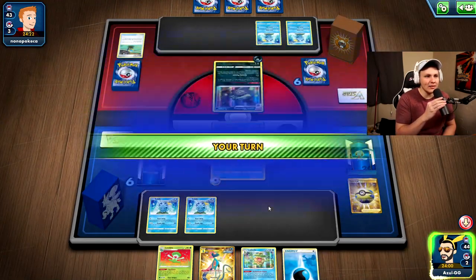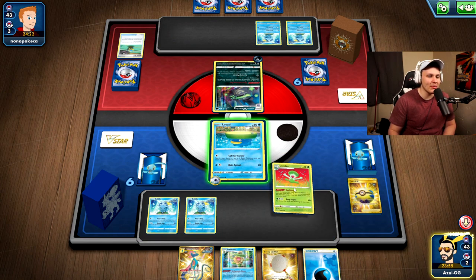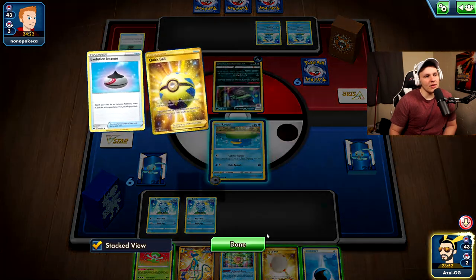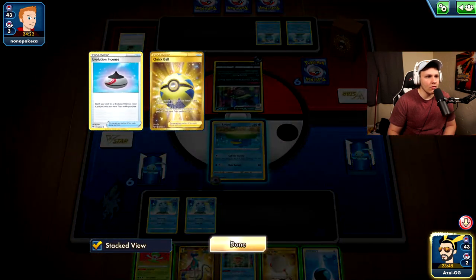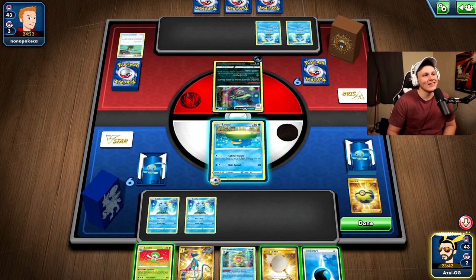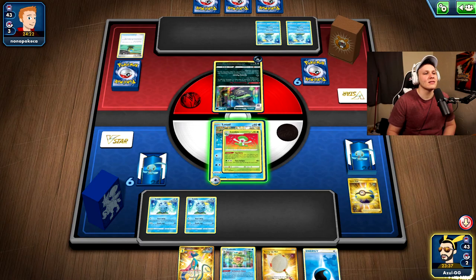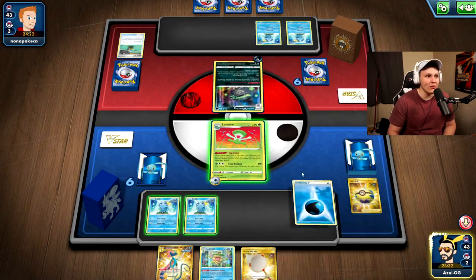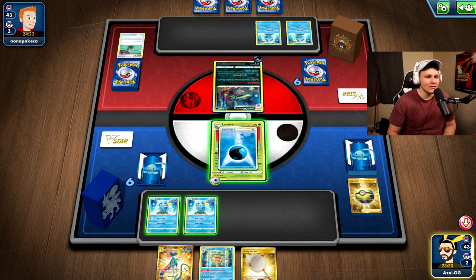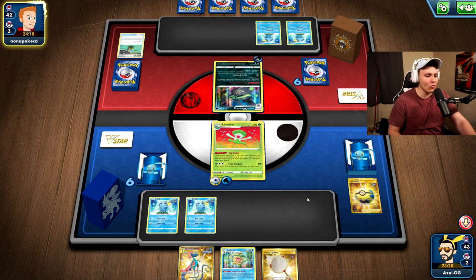We got a Suicune, put it on the bench, attach energy. If we get a Scoop Up Net or another turn after that to attach three times in a row, we could attack — or if we top deck a Melanie. We did get the Scoop Up Net, so getting a Suicune with energy attached would have worked out pretty well. Do I call for family or go to Lombre to get into Ludicolo as soon as possible? Let's go with Lombre, though we're only doing 120 which doesn't KO the Weezing — we'd have to hit it twice.